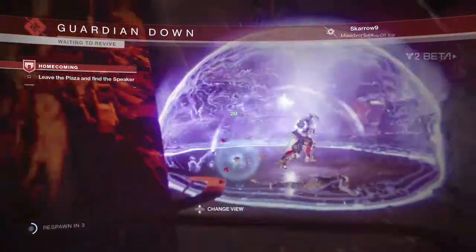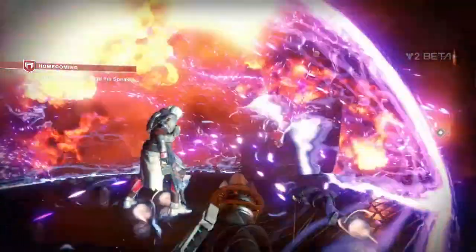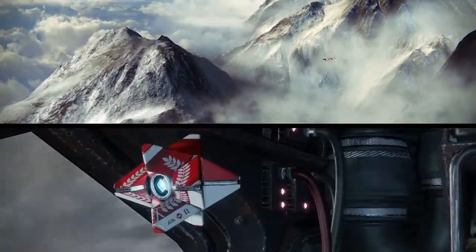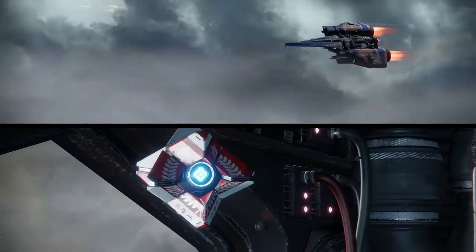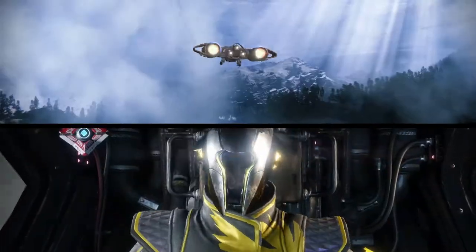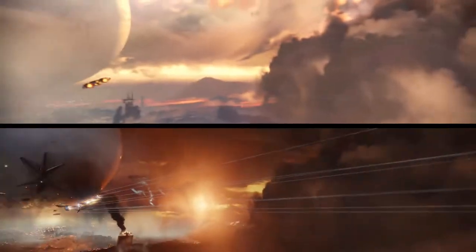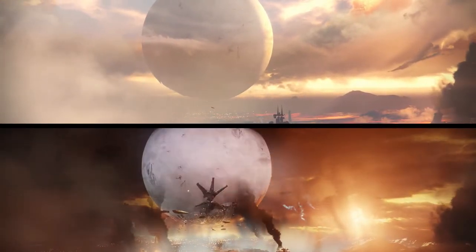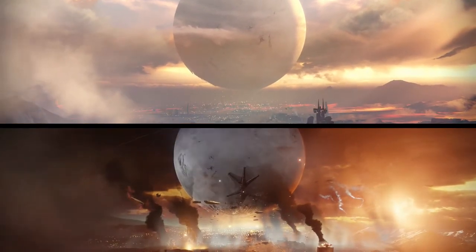However, this cutscene serves another purpose — it actually parallels almost perfectly the first cutscene where you see the Traveler and the Tower in Destiny 1. Playing them side by side, you can see they are nearly beat-for-beat the same cutscene with different effects. Whenever you burst through the clouds in Destiny 1 there's a feeling of hope — a magnificent city, a giant Traveler. But in Destiny 2 it's all despair: the Traveler has some device on it, the city's on fire, the Tower looks broken, and there are giant Cabal ships everywhere.